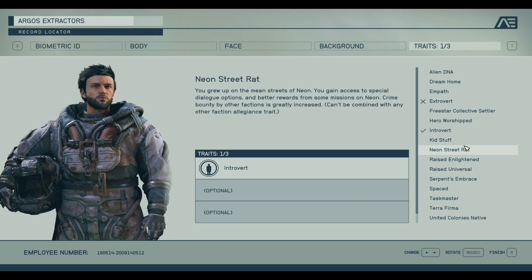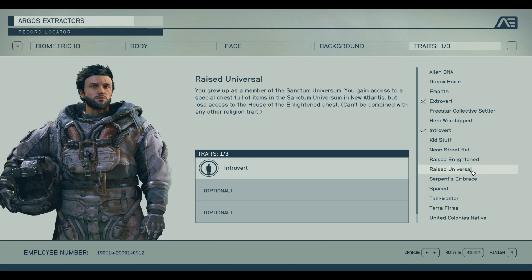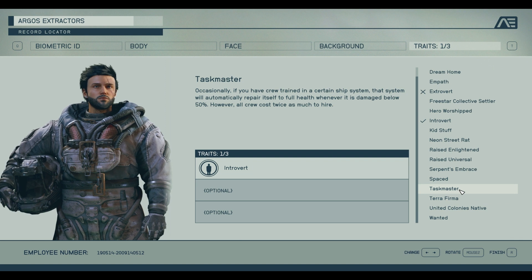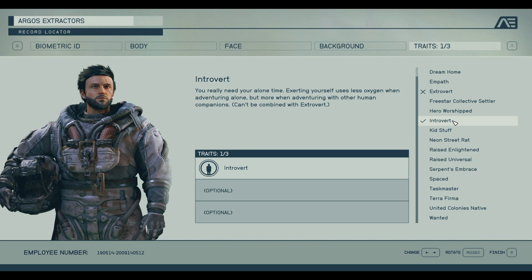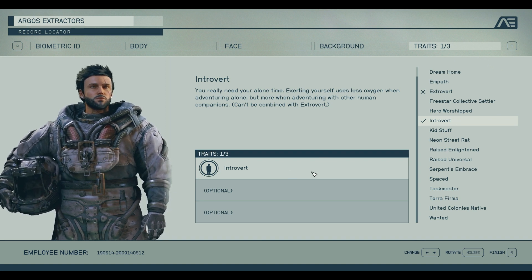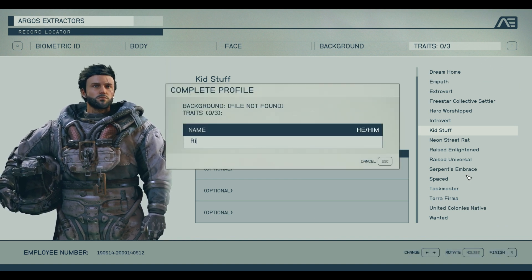This is a mysterious character with no specific backstory. There are optional traits — I'm definitely an introvert in real life — but each comes with a significant downside. For example, one makes you use less oxygen when alone but much more when adventuring with other humans. Since these are optional and I don't want any negative buffs right off the bat, I'm going to skip all of them. I'll just enter my name and move on.